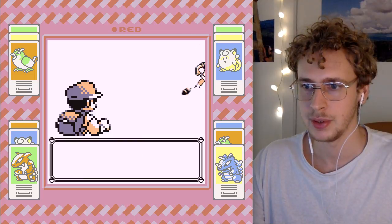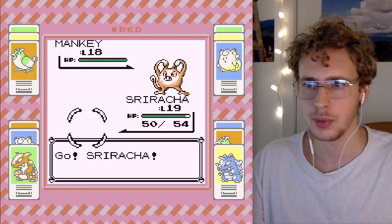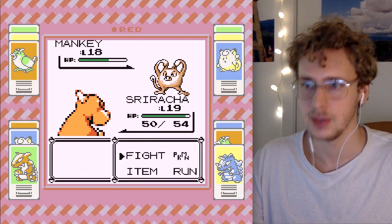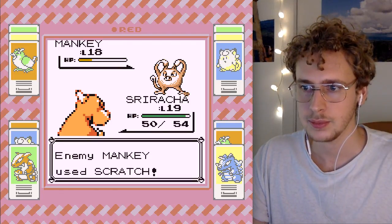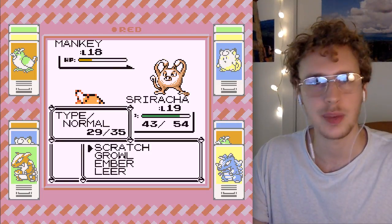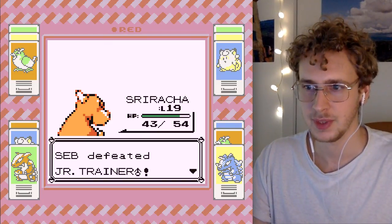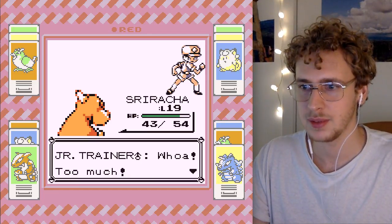Last trainer here - it's a Mankey! Have we seen them before? Let's do this with Ember. Oh, level 18 - this is a stronger trainer than we're used to, at least on this bridge. Can I get it with Scratch? Let's try it - oh yeah, nice one! He only had one Pokemon.